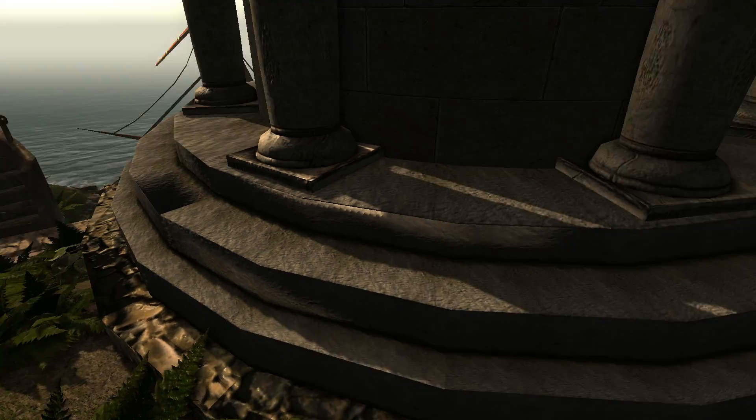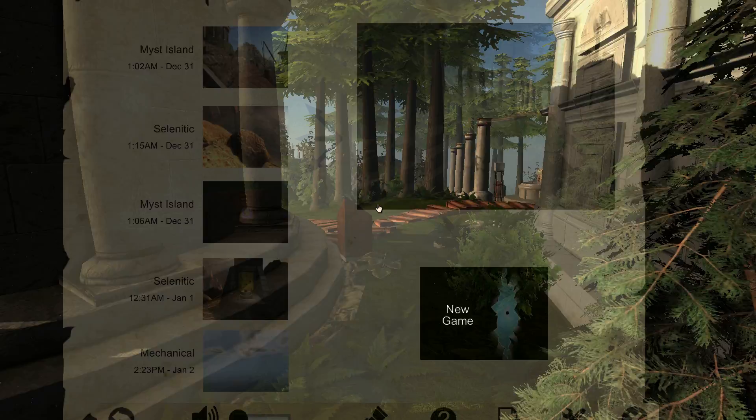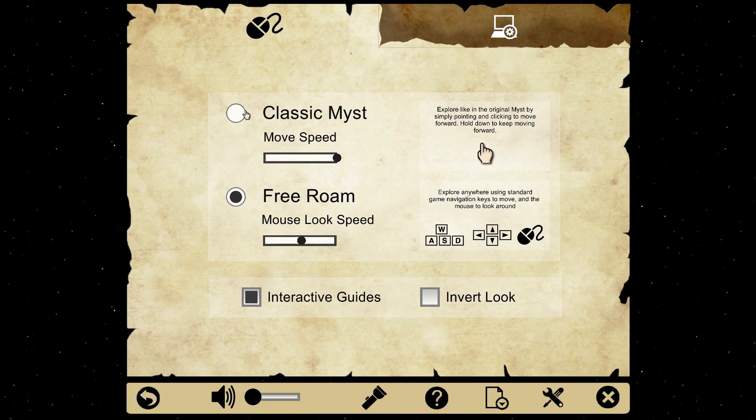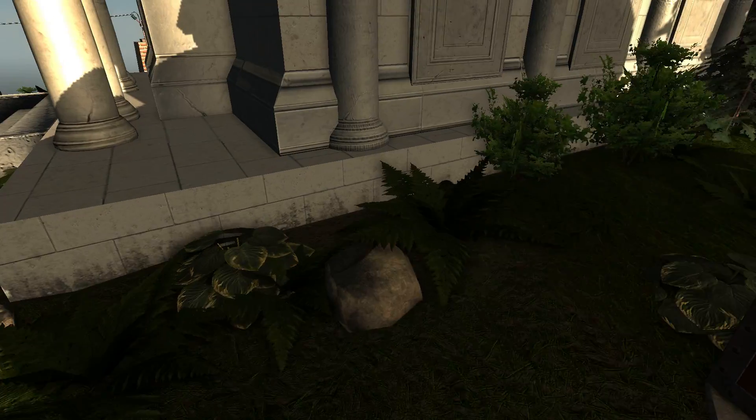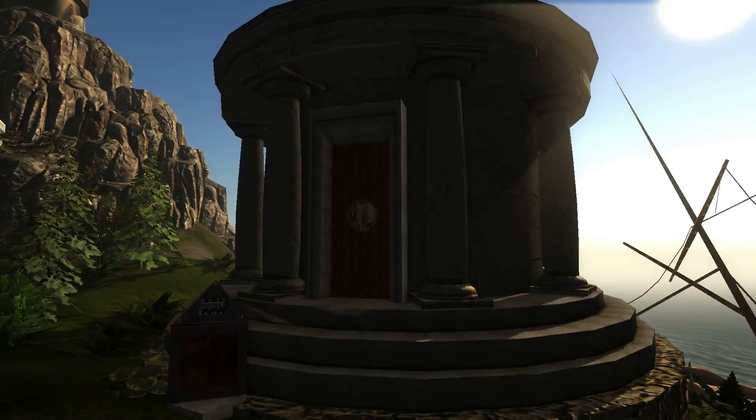If you were to go into an area where free roam is allowed but classic isn't, and then you switch over to classic, and then free roam again, it snaps to the nearest classic position. Not really that interesting.